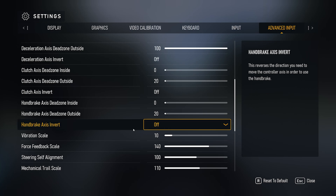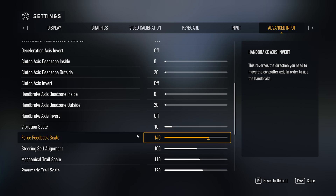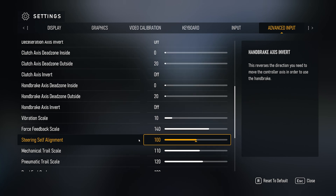When it comes to vibration scale, put it at 10 because this is really for gamepad and doesn't give you any realistic input — there's only slight information like ABS that can be felt. I set my force feedback scale at 140. You need to set it up individually for every car, but 140 is a pretty good strong force feedback. It feels like something between ACC and Automobilista.